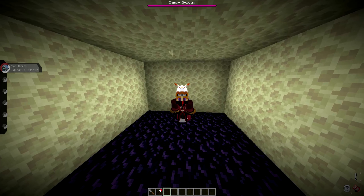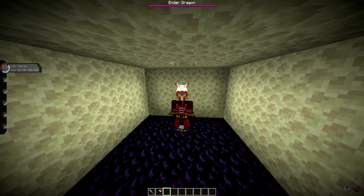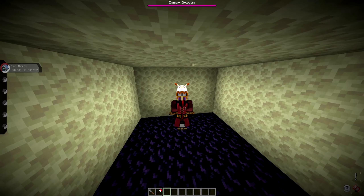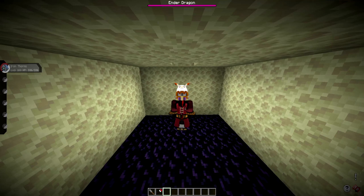Hey guys, Austin here and welcome back to another Pixelmon guide. I figured I'd take a break from the 1.20 content today and head back to what I'm good at — that's Pixelmon. Today we're going to be making a guide on pretty much the best and easiest way to encounter Paradox Form Pokemon in Pixelmon. Now that we are in 9.1.5, we can encounter Pixelmon that are Paradox Forms: Iron Thorns, Iron Moth, and Slitherwing. Those are the only three currently in the Pixelmon Pokedex that you can encounter.